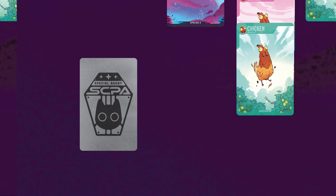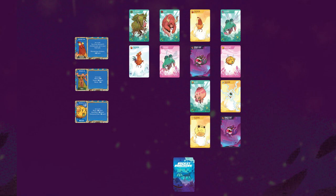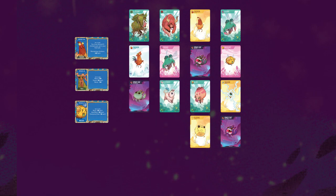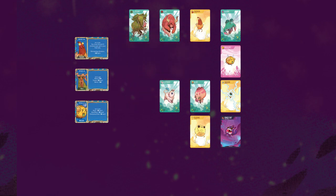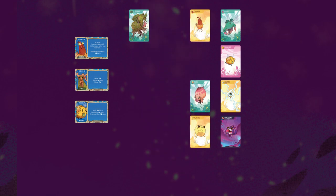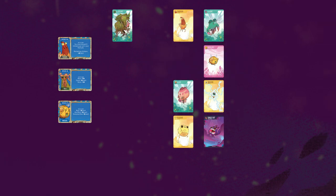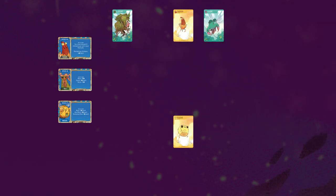Everyone takes their turns and the game goes on like this until the end game triggers. The game continues until the wilderness deck is empty at the end of a player's turn. At this point, turns continue in order with the player to the right of the badge holder having the final turn. There may be empty spaces on the wilderness grid, and players who collect on empty spaces don't receive any cards but still have to follow the collecting rules. Once the final player finishes their turn, all players score up.